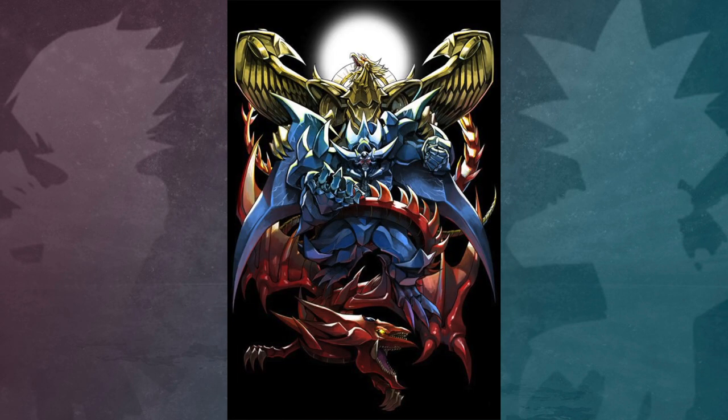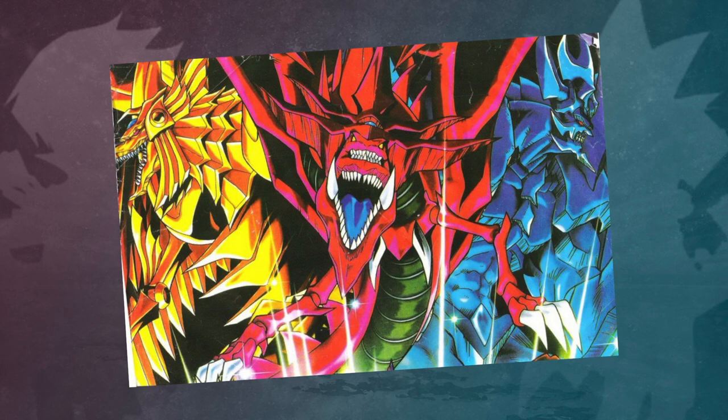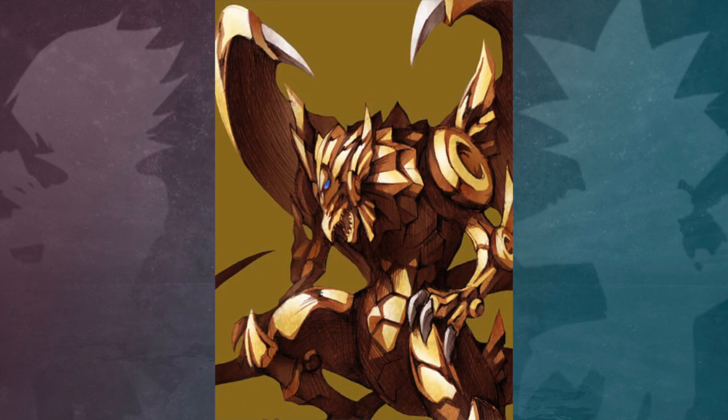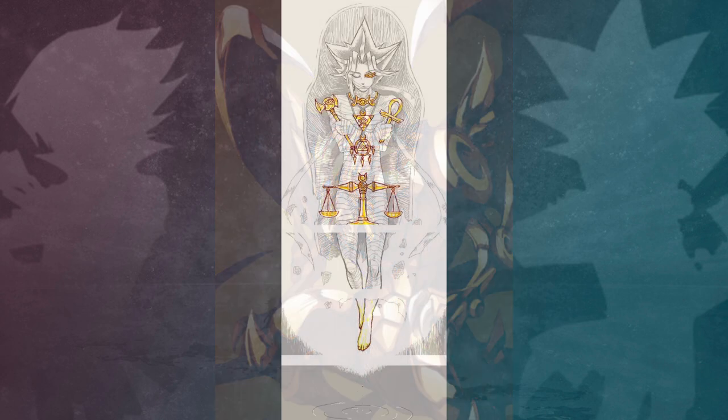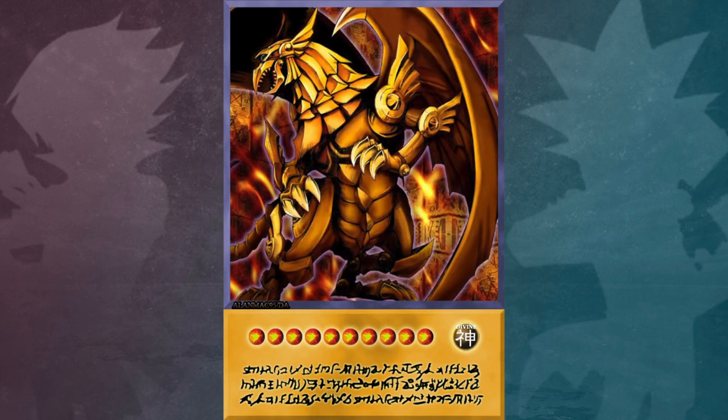The Winged Dragon of Ra is the final and strongest of the Egyptian god cards. It is the key card of Marek Ishtar during the Battle City series and is described as being so powerful that even the other two god cards combined cannot defeat it. To contain this power, an extra level of protection exists on the card. Besides possessing a millennium item, a special text on the card, referred to as the hieratic text, prevents anyone who does not recite this text from using it.